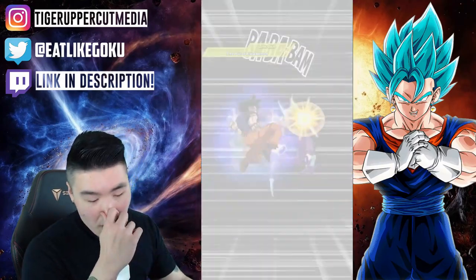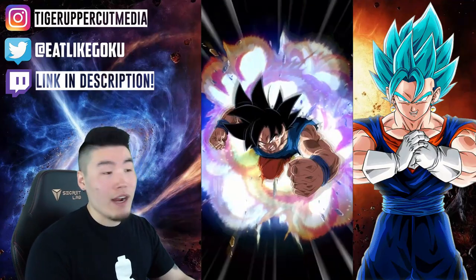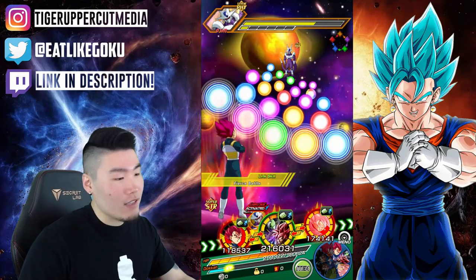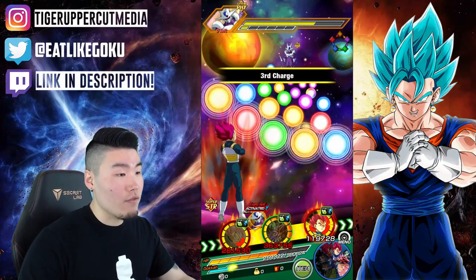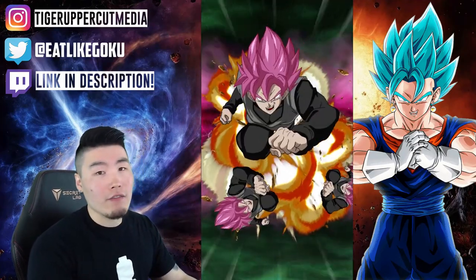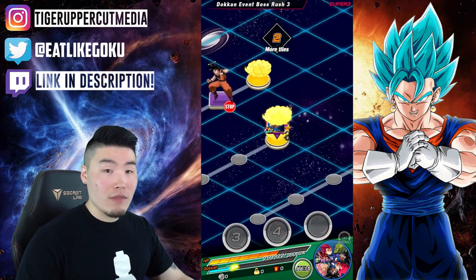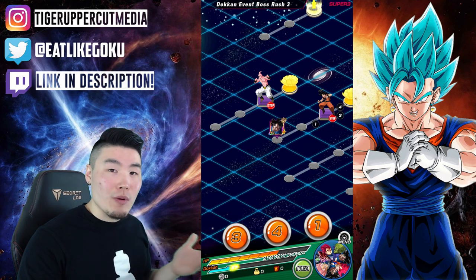I'm just gonna enjoy the units I have and watch other people pull fire — watch them summon on the Cooler banner, the INT Goku Black banner. As cool as those two units are, I honestly don't feel like I need them. AGL Cooler and INT Goku Black are both very good units, but they will be back on future banners. My whole story with STR Godku is: if you don't get the unit you want first time around, don't worry about it — you're eventually gonna pull them in subsequent banners. Took me a year and a half to pull my first copy and now he's rainbowed.